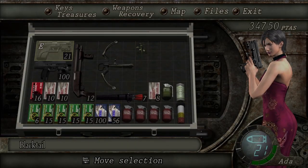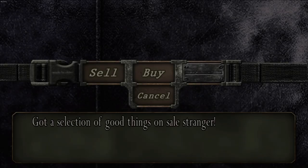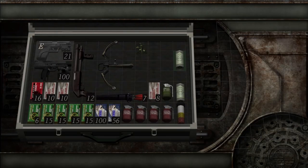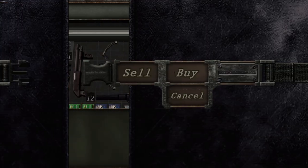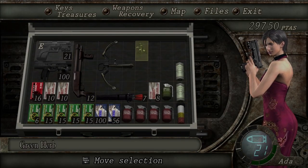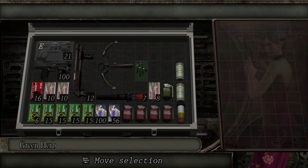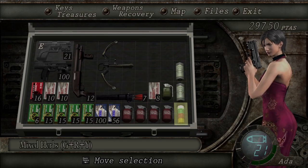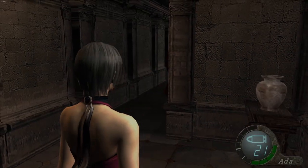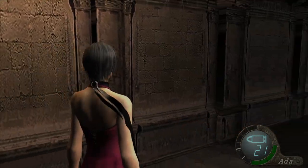Hi there buddy, do you have a health kit I could purchase? I'm going to say you do — very kind of you, you're one of the good ones. Let's slap that in there. We've got seven bowgun rounds, which is nice — possibly going to be needing those soon. We have eight bowgun rounds.